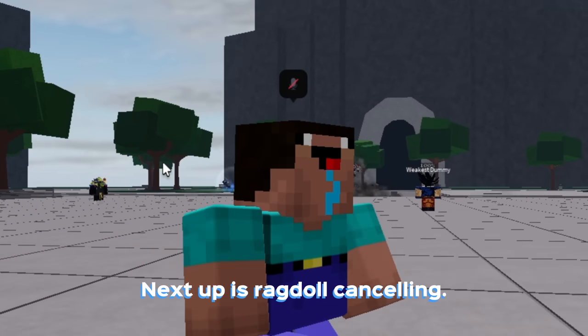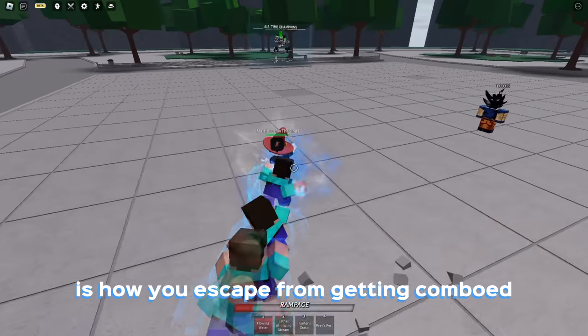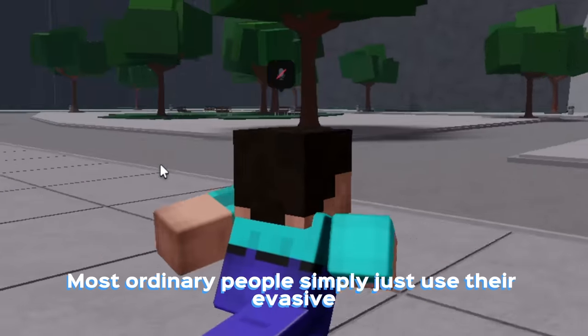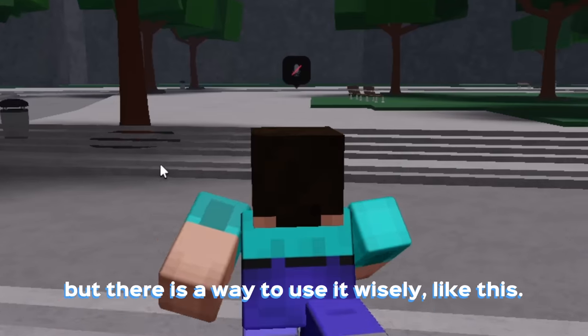Next up is Ragdoll cancel. Ragdoll cancel, or your evasive, is how you escape from getting comboed by either side dashing or backwards dashing. It also has a cooldown. Most ordinary people simply just use their evasive and make distance after, but there is a way to use it wisely, like this.